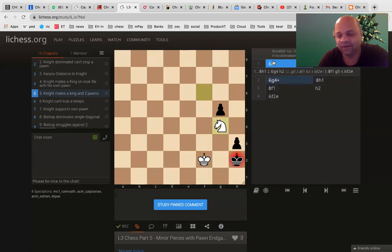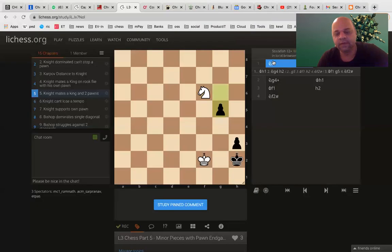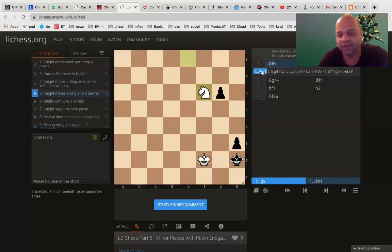Let us go back and see what could have been different. Starting from the end, g5. After this, knight to g4 check. After this, there was no possible deviations. Everything was forced after this. So, instead of g5, if he plays - what is the other move that he can play? He can play king h1.